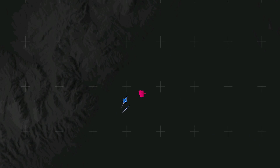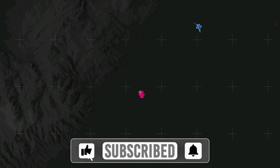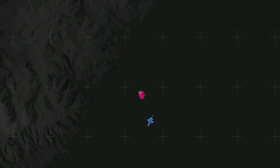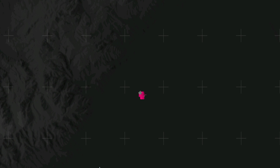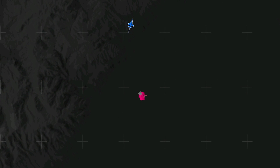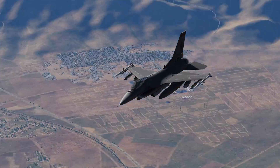Oh man, that was a lot of information. I really hope you stuck around for the whole entire video and learned something today on the GBU-12 for the F-16. Now just remember to make sure your master arm's armed, your laser's armed, and your targeting pod and your GBU-12s — their codes, they match. If they don't match, they're not going to work. And just remember this mission is available for download in the pinned comment below if you want to try out this mission yourself and give it a shot. Take as much time as you need, and I hope to see you on the next video.